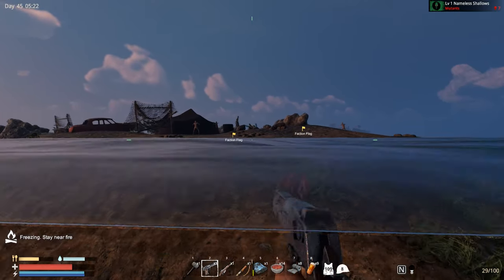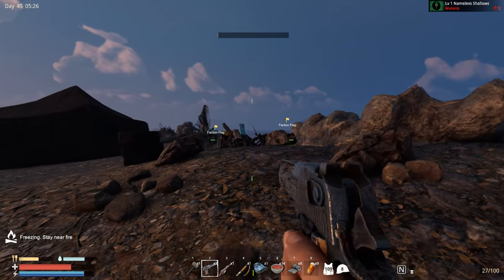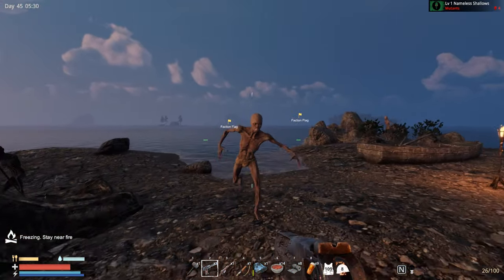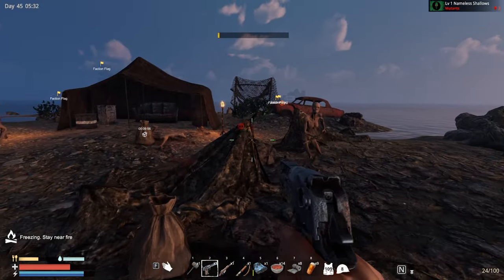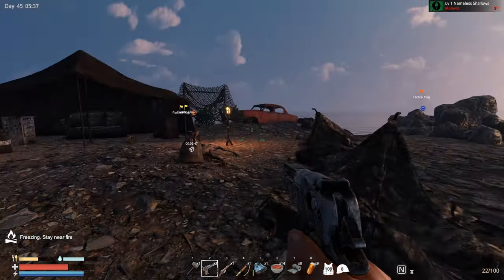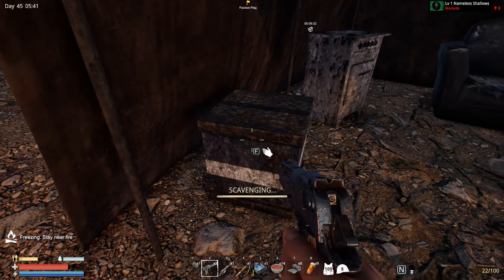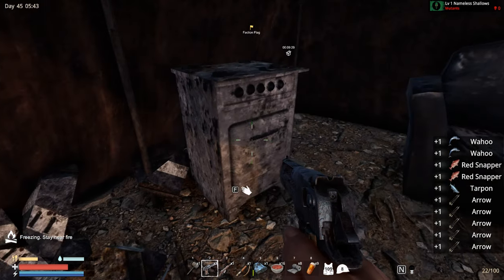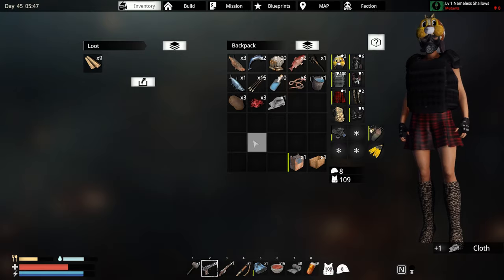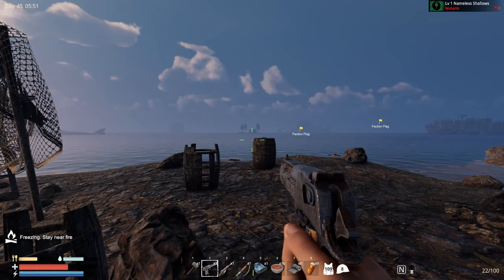Let's take a close look at this new location. They are all really easy to take over — look at that, some mutants, no big deal, extremely easy. Most of them are kind of empty, with a really low amount of enemies. This is obviously the first island, Nemless Shallows. It's super nice to gather some food really quickly here, but it's not a great base location — the other two are much nicer.